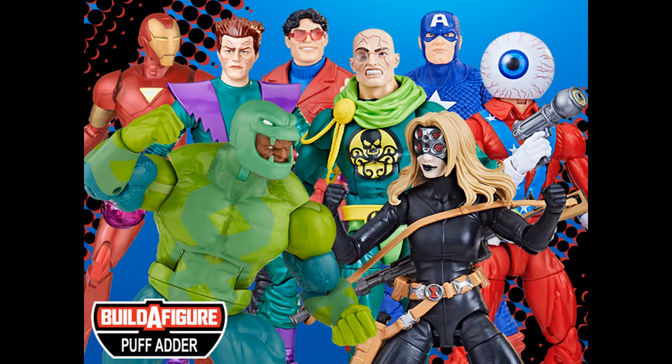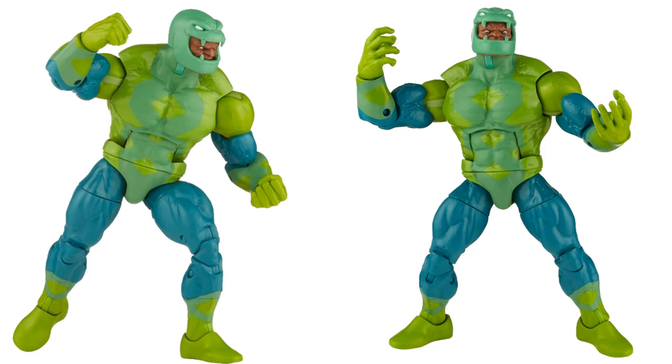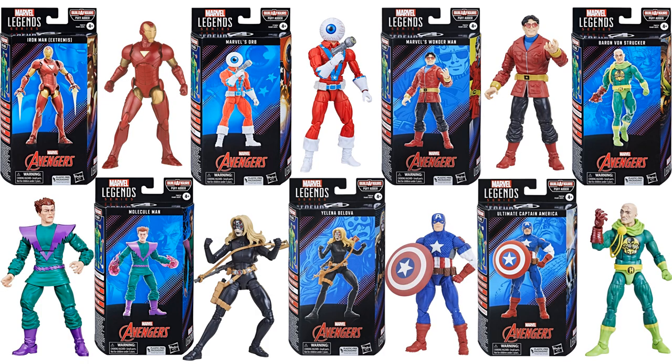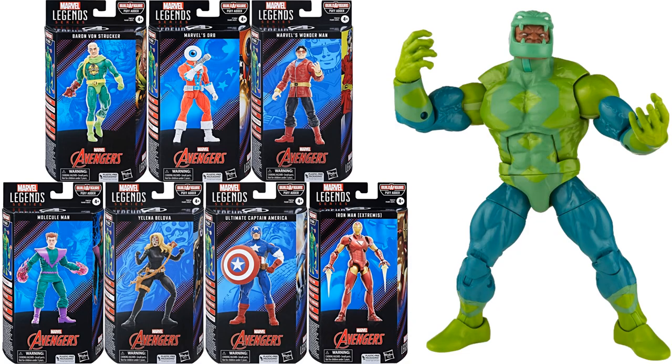Then we got a comic-based Avengers wave with Puff Adder from the Serpent Society as your build-a-figure. It's a really cool wave to fill in some holes for D-list characters. There's your Puff Adder build-a-figure. All the figures in the package — I think the only one you don't need is Extremis Iron Man in order to build it.